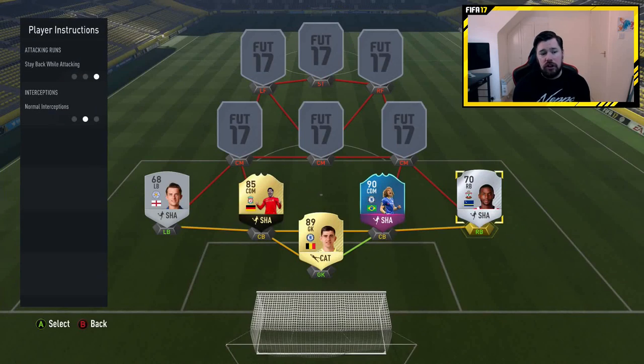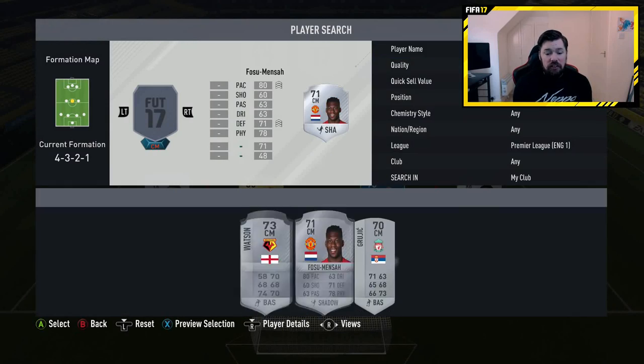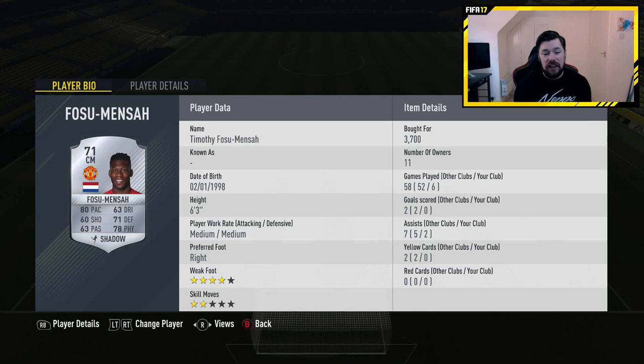Player instructions across the board for the defence are just stay back while attacking. Into the midfield — my third and final silver player is Fosu Mensa. This guy might as well be a gold card: 80 pace, 71 defending, and 78 physical. Shooting is bad but we're not going to be shooting with him. His dribbling isn't the greatest either, but his passing is pretty bad — and that is pretty bad.